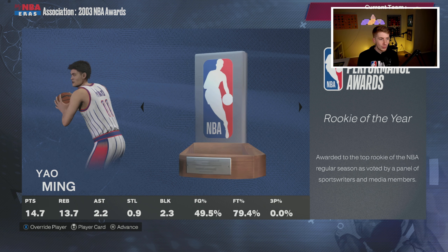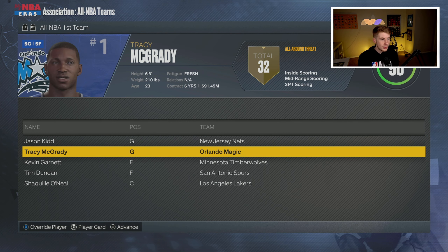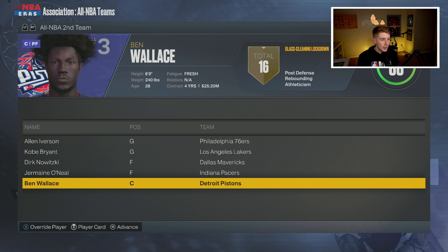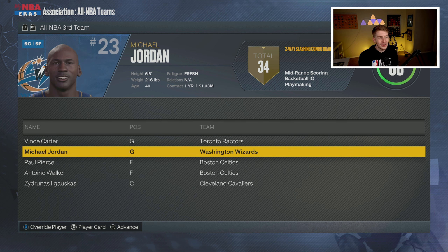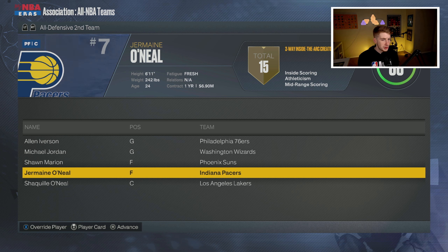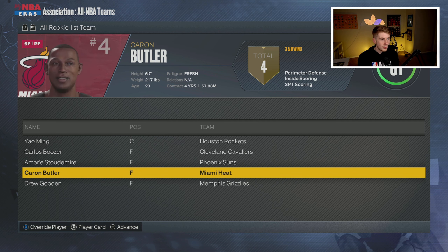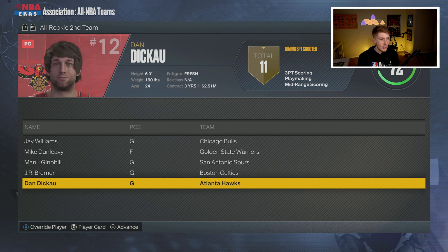Season number one comes to an end and it's really cool to see the awards. MVP goes to Shaquille O'Neal averaging 31 and 16. Yao Ming is the rookie of the year for the Houston Rockets. Marcus Fizer is your sixth man, Ben Wallace defensive player of the year, Zydrunas Ilgauskas most improved, and Byron Scott coach of the year. All-NBA first team: Jason Kidd, McGrady, KG, Tim Duncan, and Shaquille O'Neal. Second team includes Kobe Bryant, Allen Iverson, Dirk Nowitzki, Jermaine O'Neal, and Ben Wallace.